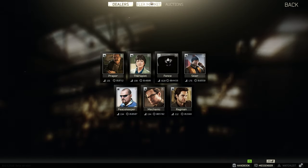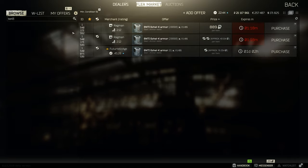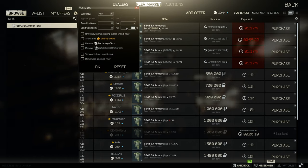I'd always recommend going to the flea market, especially for these types of tasks, because it can actually kind of cheat the armor task for you. If we search for the 6B43, there are a lot available, though they're very expensive mainly due to the end of the wipe. With four-class armor the durability is out of eighty, so for zero to fifty percent the armor needs to be between zero and forty armor points, and fifty to a hundred percent is forty to eighty.